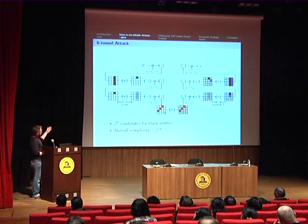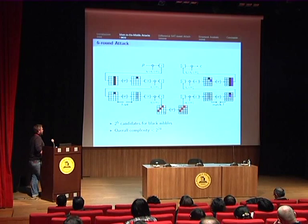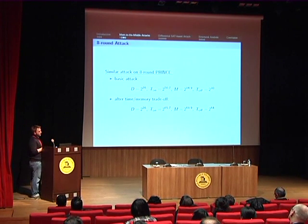One idea is to apply several meet-in-the-middle attacks. For instance, we can apply this kind of attack using the knowledge from the previous one, and this attack has an overall complexity low enough not to increase the overall complexity. We applied the same kind of attack against eight rounds, and after a trade-off, we found an attack with an overall complexity around 2 to the 69. This is the best known attack against eight rounds of PRINCE.